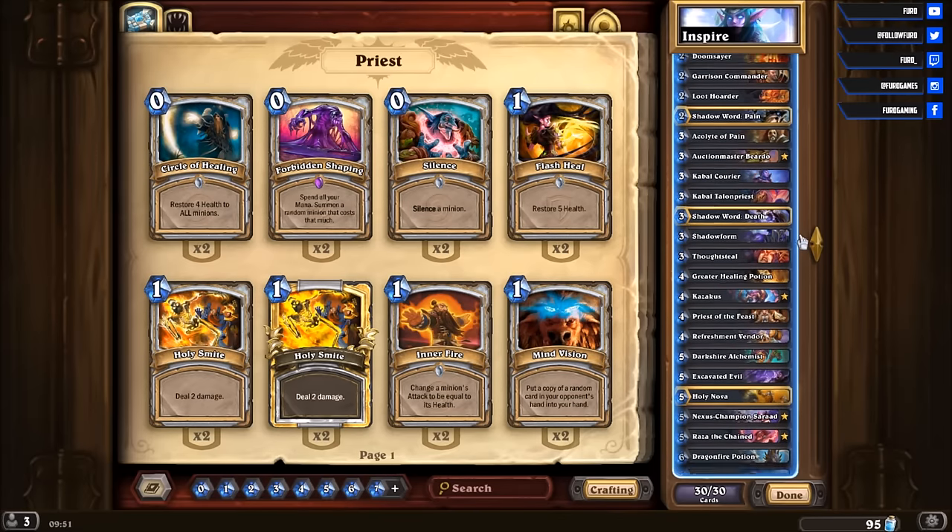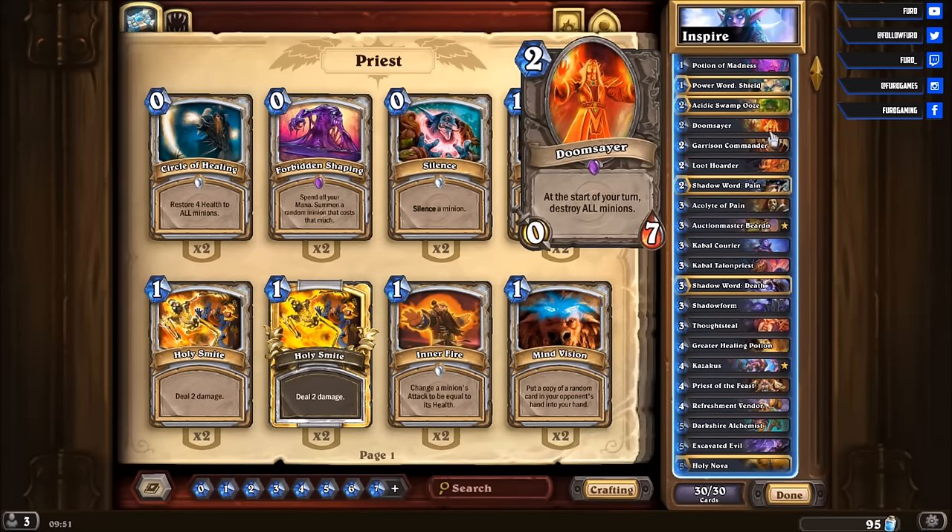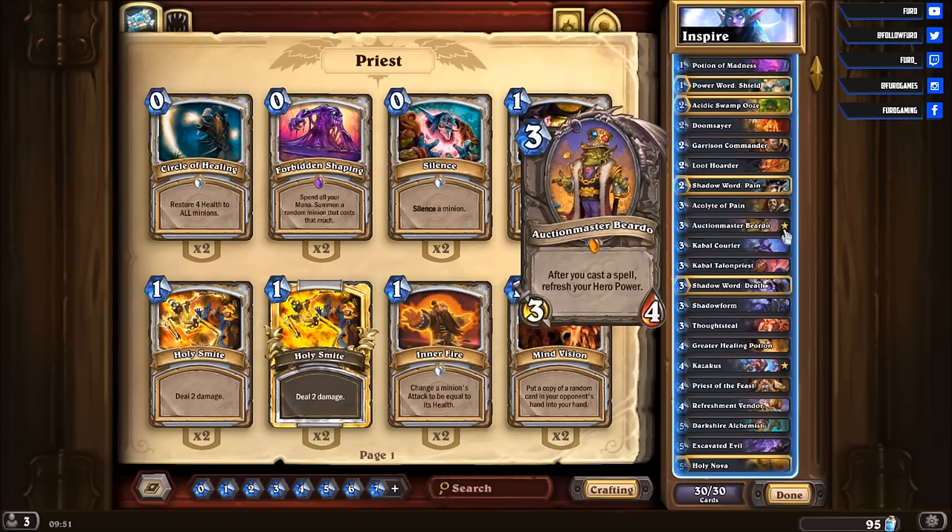Plus you can use your hero power more often if you have the Garrison Commander on the board, so you can use the hero power twice — inspiring twice — which is great. We also run the Auction Master Beardor that will allow you to use your hero power even more times if you have spells in hand.